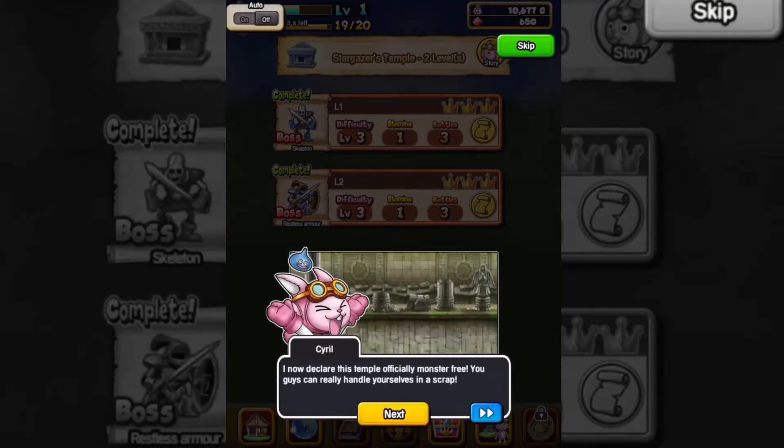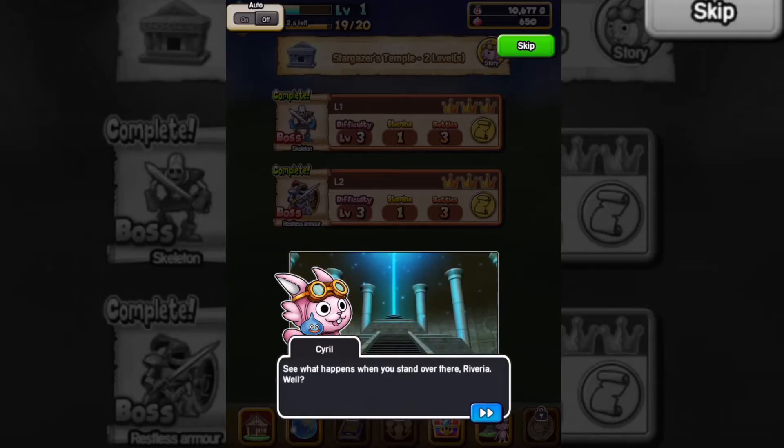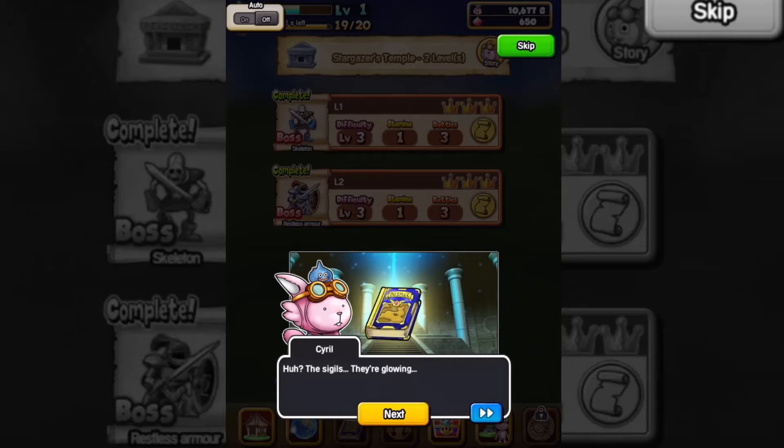I now declare this temple officially monster free. You guys can really handle yourselves in a scrap. Look over there — it's the altar, and the sigil matches the one on the book. See what happens when you stand over there, Riveria. Can you feel anything? The sigils — they're glowing.